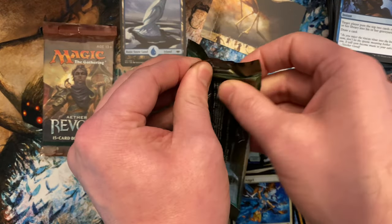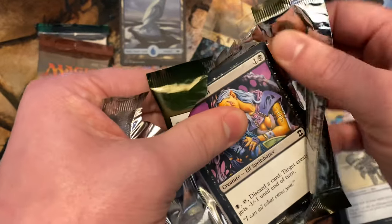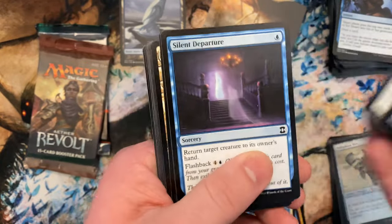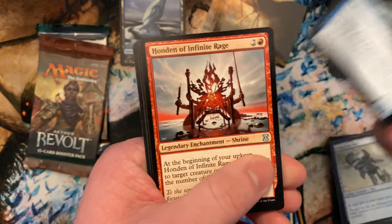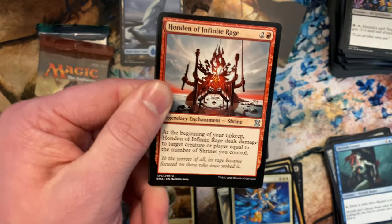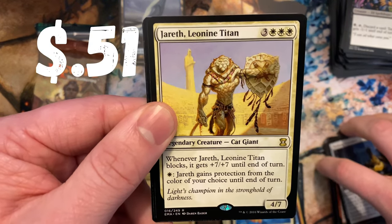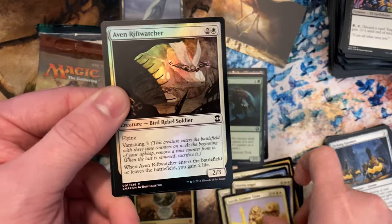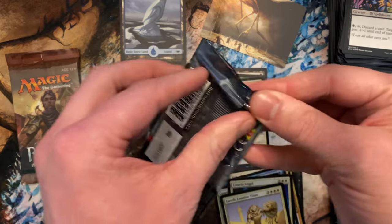Next masters pack — I should have saved these for last since they have a possibility of good pulls. Fate Reforged doesn't have any masterpieces; that's more the fetch lands. Duress — I hate that card, stupid discard, it's the budget Thoughtseize. Here are our commons. Oh, the honden shrines are making a comeback, so those might have gone up a couple bucks. Don't cheat — there we go: Jareth. Not something you really want to see in the rare slot, but nothing you can do about it.